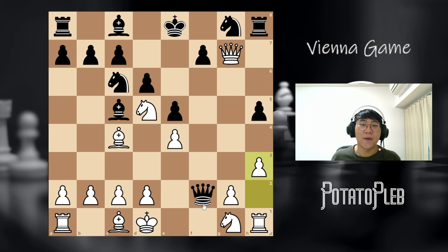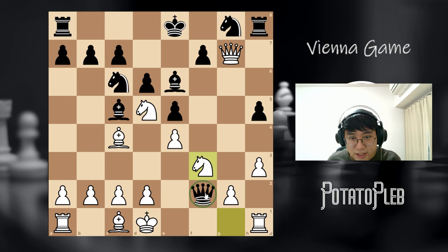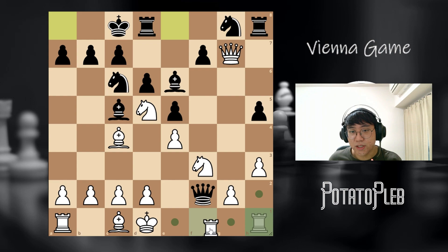Let's say bishop g3 trying to castle. We play knight f3 threatening to trap the queen. So the queen runs away. And then we kill it. If black castles, we kill it.